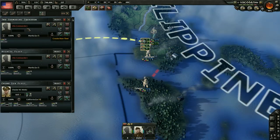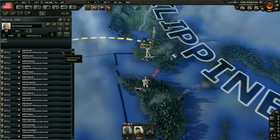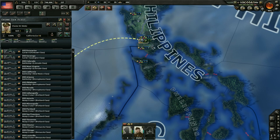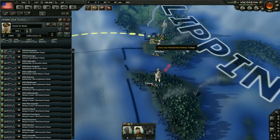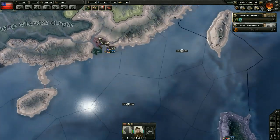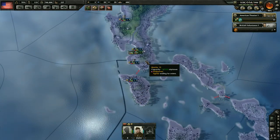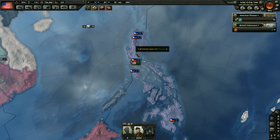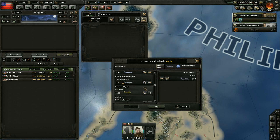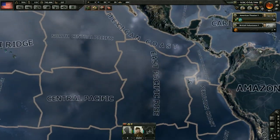We have our fleets over here, so let's do something about that. We'll merge our submarines — 50 submarines in the Pacific. We're going to merge these two fleets as well, giving us 75 ships. We have an air base we could make use of to assist our bombers. I don't know why I haven't done that yet, but we're going to put some naval bombers over here — 200 naval bombers. We should probably get some more into the Atlantic as well since we'll be joining the war there.